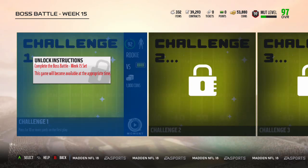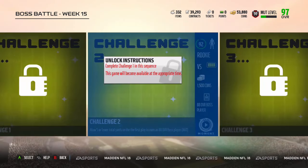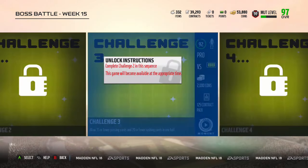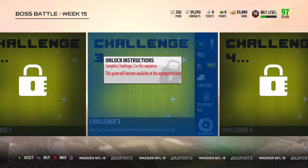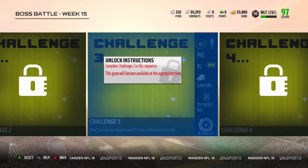These boss battles are not that bad. The first ones are: pass for 10 or more yards on the first play — very easy. Allow 5 or fewer total yards on the first play — easy. Allow 35 or fewer passing yards and 20 or fewer rushing yards in one half. The boss battles are usually really fast, but this one is a half, so it's kind of getting a little bit longer than usual. We're kind of starting to get a little bit bad here, but just wait.